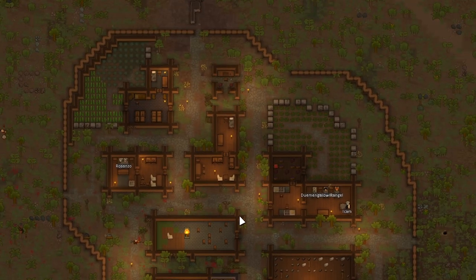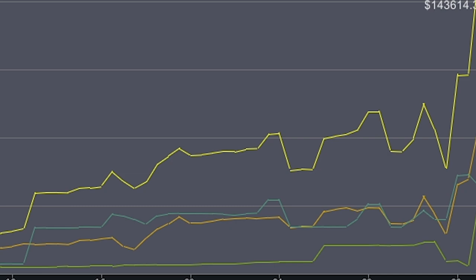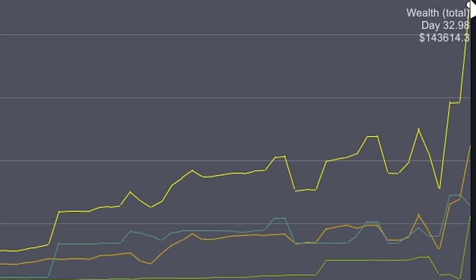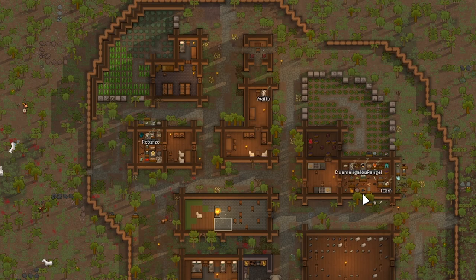We have so many structures occupying so much space, and it is increasing our wealth. At our old settlement our wealth was 93k; after moving bases it's now 143k. We did pick up quite a few items — some nice legendary stuff — and our building wealth went up quite a bit from 15k to 33.7k.